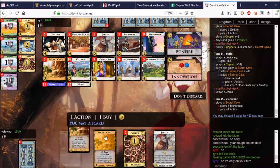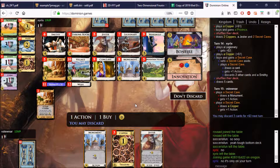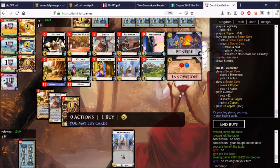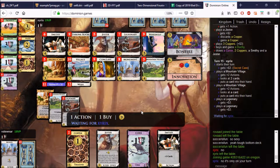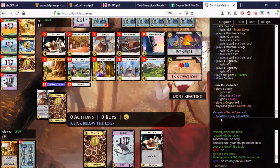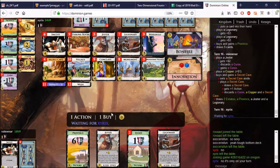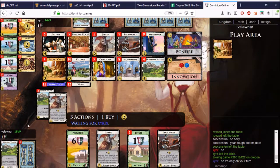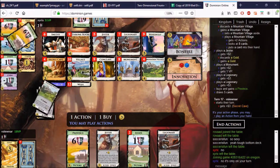We need to get two Provinces to win, which is looking increasingly difficult. The deck got real bad, real fast apparently. I wanted that Mountain Village. He probably gets the Province again here because of those Mountain Villages. And now we can't win. Take a curse. Cave for next turn and Wolf, which does nothing. He didn't have it in that turn. Conclave, Smithy. Mountain Village first, I guess — throw in the Jester. I'll take that — this is my only way to win.